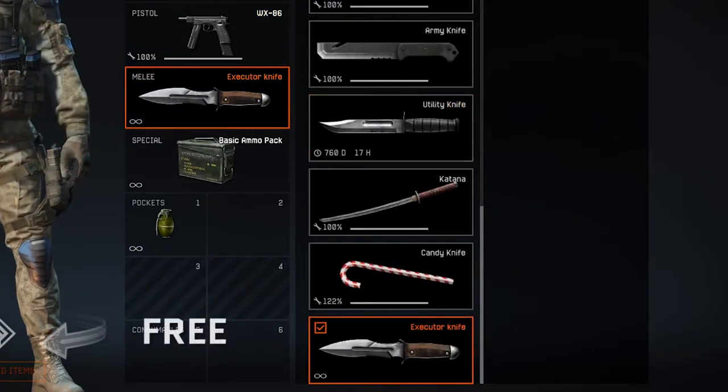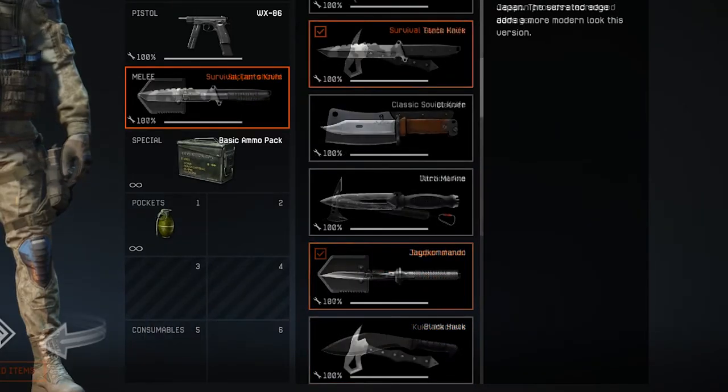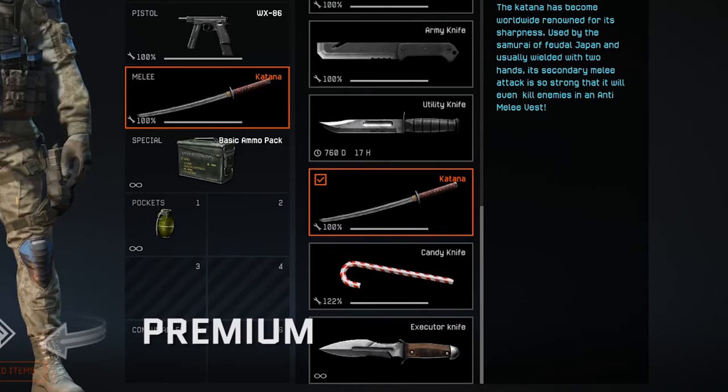Once again, if you want to go for maximum profit the executor knife is perfectly valid, but if you want to upgrade to one of our vendor weapons you can grab the sapper shovel. My suggested shop purchase is the survival tanto knife, the fastest knife in the game, and if you want to go premium, everybody loves the katana.